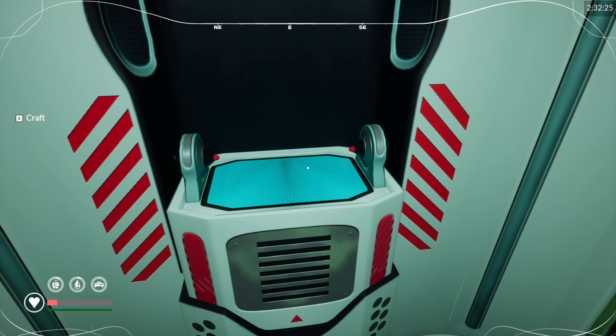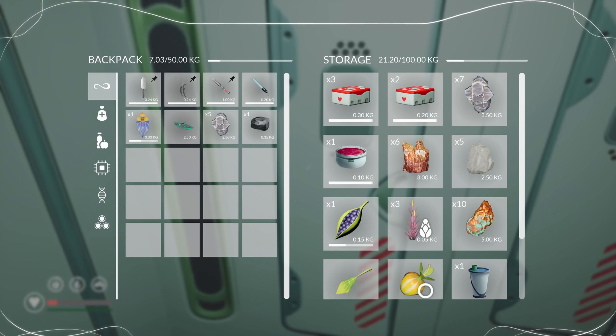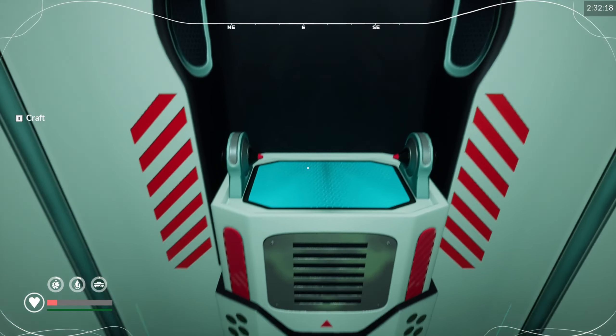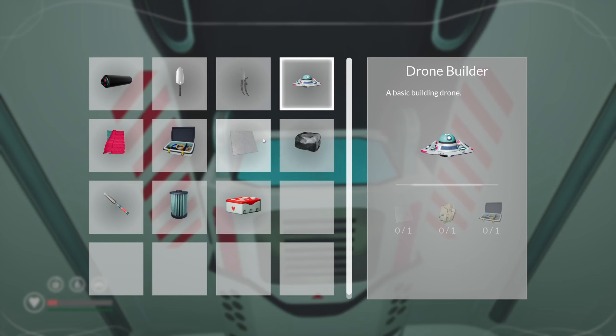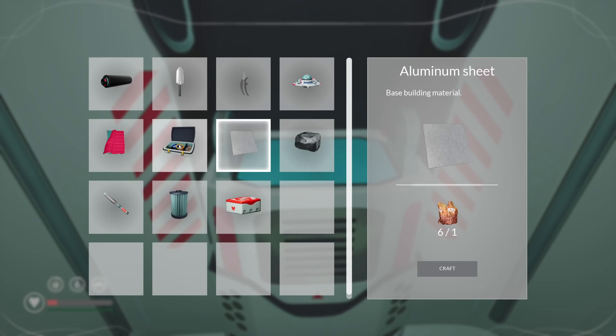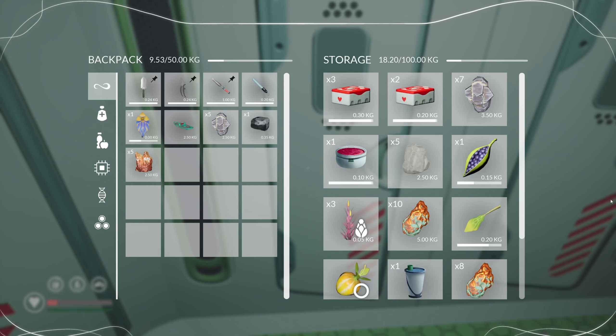Let's grab that. Bauxite — yes, we can! So in order to make a drone, I need one of those, but I need magnetite. Craft, and then we need to go find some silver. We haven't found any silver yet. Titanium, silicone.